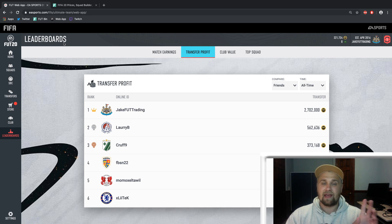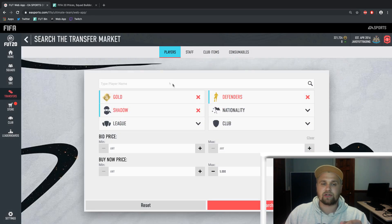Today I want to cover chemistry-style trading, flip-bin trading, and I want to talk a little bit about Thursday flips because it's Thursday tomorrow. We're going to see the first time the market might rise a little from rewards, and I'll talk about why it rises and which cards will rise. Right away, I want to hop over to the transfer market and show you guys some chemistry-style trading.